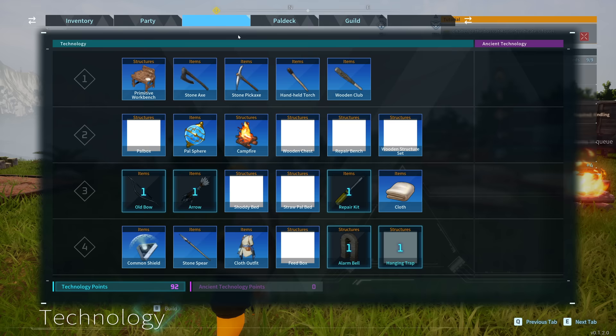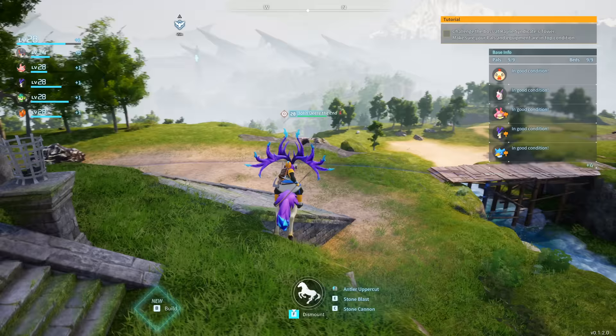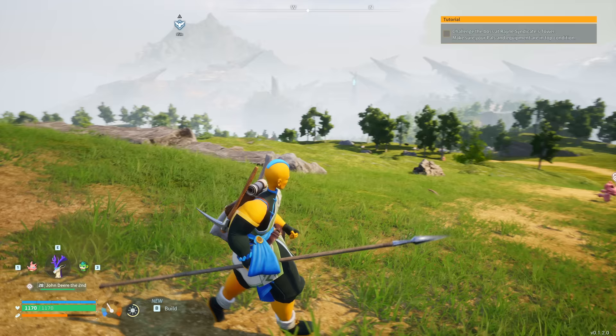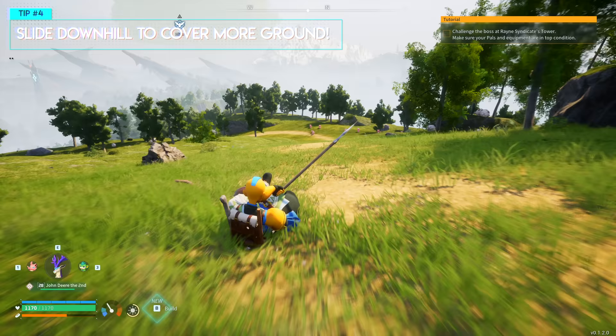You're definitely going to want to make sure you can ride on one of your pals - it could be Rushboar or a Eikthyrdeer. I recently built the saddle for Nightwing so we can fly around now. The reason this is so helpful is you'll be able to get around the map faster, you don't have to worry about your stamina depleting nearly as quickly, and it just makes going after shiny pals so much easier.